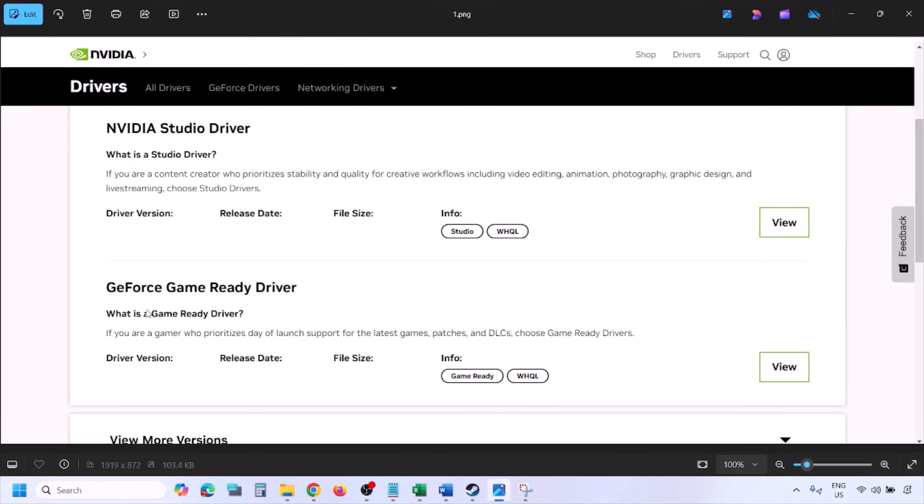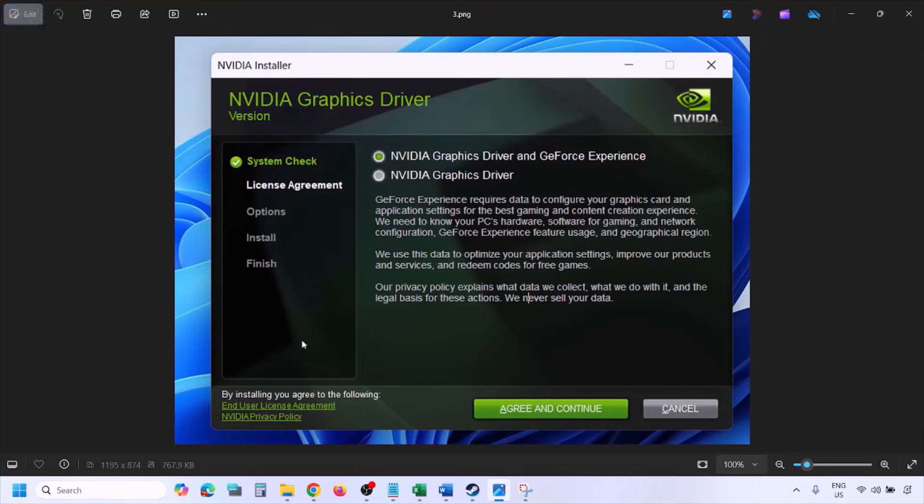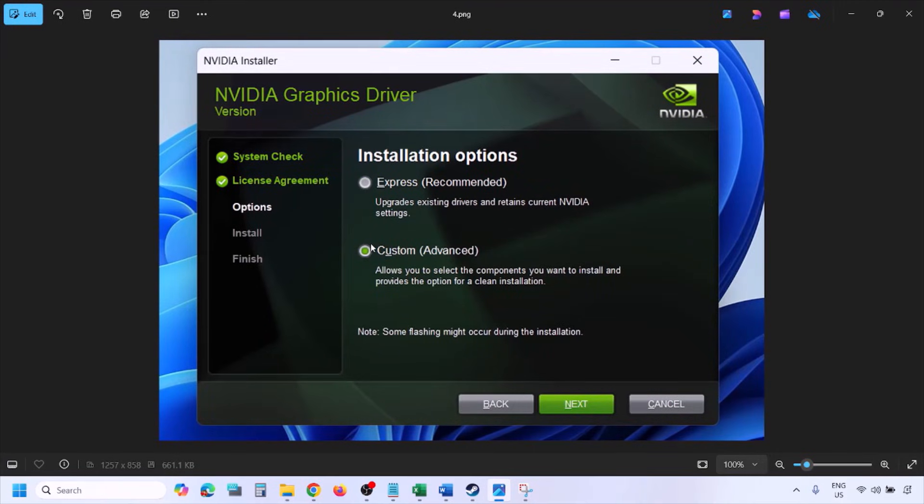You'll see the latest GeForce Game Ready Driver. Click View, then click Download and let the download complete. Once downloaded, run the exe file. Click Agree and Continue.